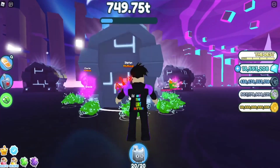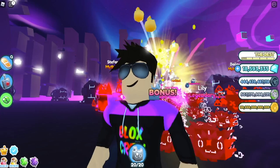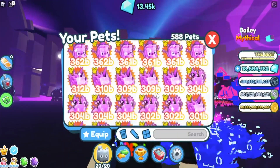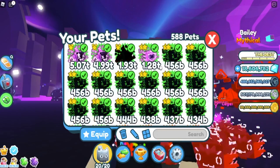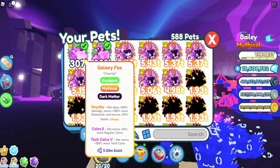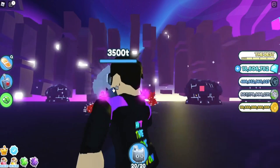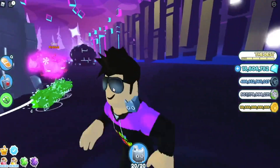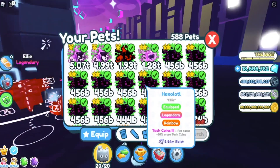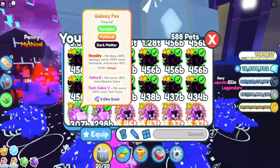We're already at 352 billion. Now if you don't have any of these new pets, that's perfectly fine — you can still use Tech Coins 5 pets like Santa Paws and galaxy foxes. These two dark matter pets still do the job because they have Royalty and good tech coin enchants. They do a bit more damage than these rainbow haxolotls because the haxolotls don't really have Royalty, and Royalty doubles the pet's damage.